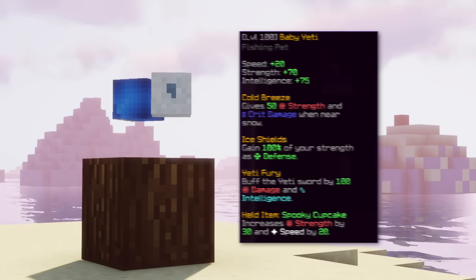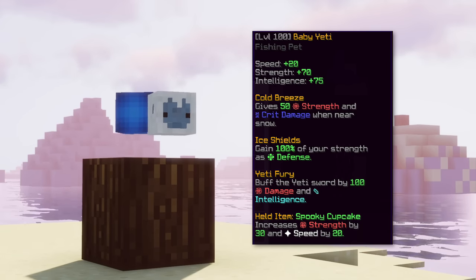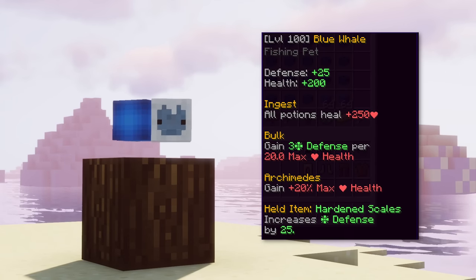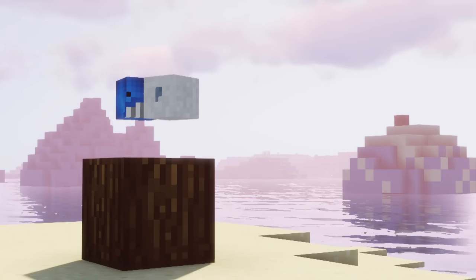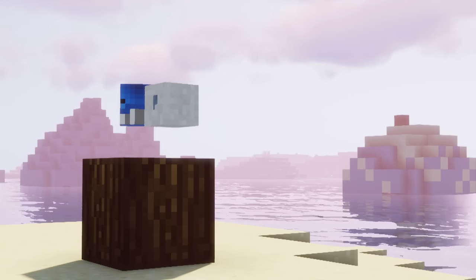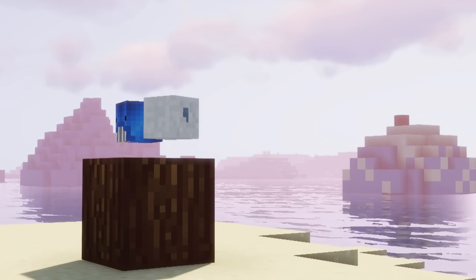The sixth and seventh pets are baby yeti and blue whale. Baby yeti gives you strength and intelligence as base stats and has the ability to give you defense depending on your strength, while blue whale gives a good amount of HP and defense because of an ability that gives three defense for every 20 health. Both are amazing effective HP pets, but as a berserker you will have a lot of strength so baby yeti is better. However with the strength nerf, not all builds have insane strength, so there are some cases where blue whale gives more effective HP.